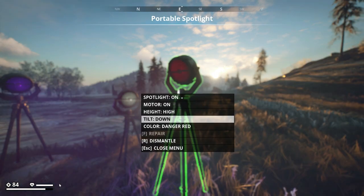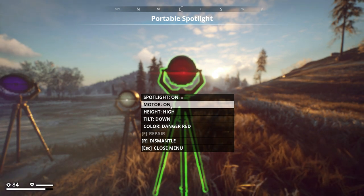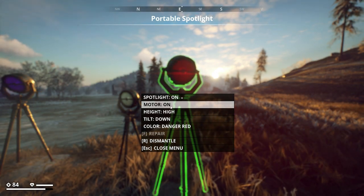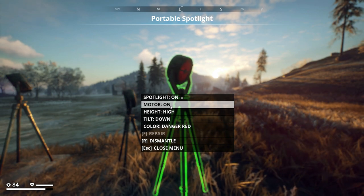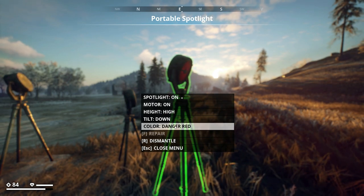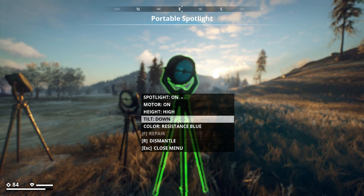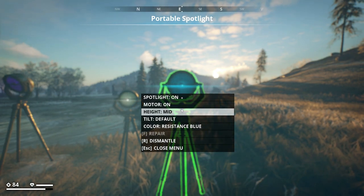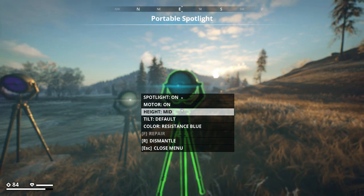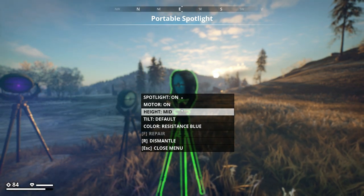From its light to its height to the tilt and the motor, you can customize this spotlight and change up the way it casts light throughout your base. There are a whole bunch of different ways you can utilize different colored lights, different angles, and different heights to create some really awesome base designs and aesthetic functions for your base.